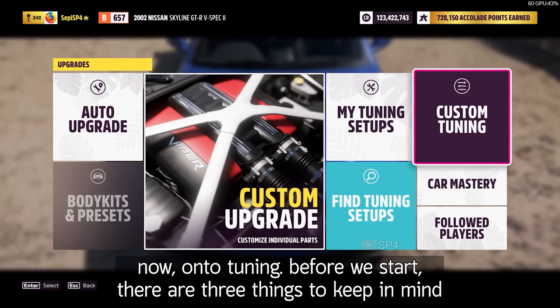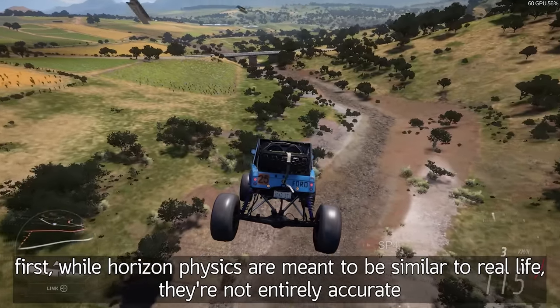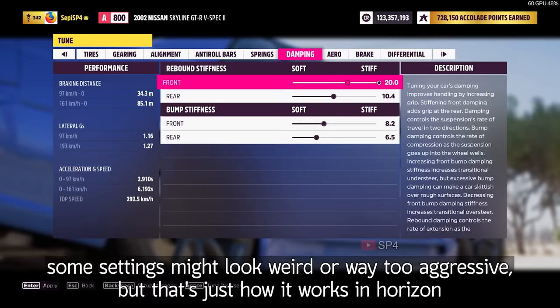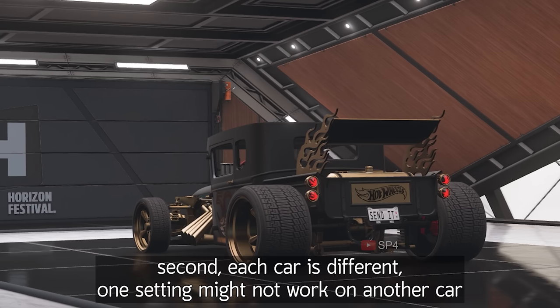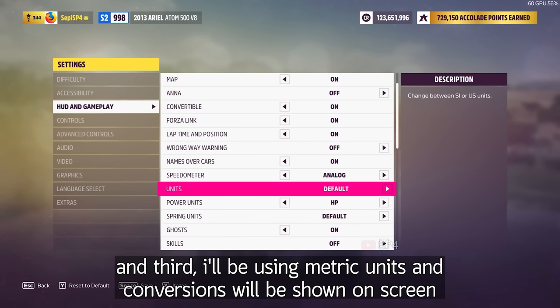Now onto the tuning. Before we start, there are three things to keep in mind. First, while Horizon physics are meant to be similar to real life, they're not entirely accurate — some settings might look weird or way too aggressive, but that's just how it works in Horizon. Second, each car is different — one setting might not work on another car. And third, I'll be using metric units, and the conversions will be shown on screen.